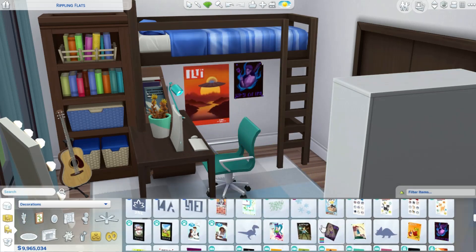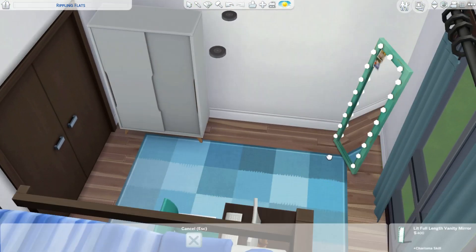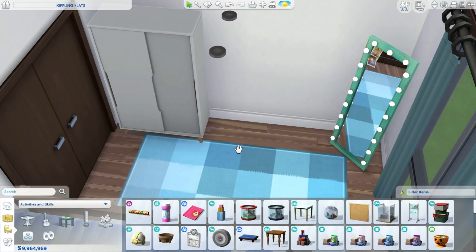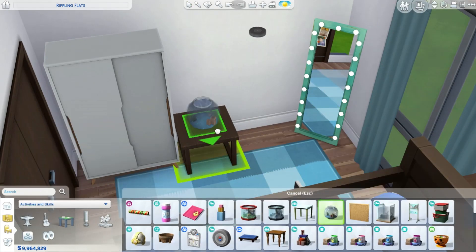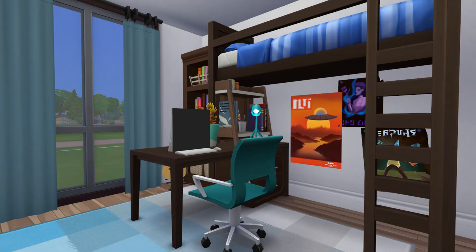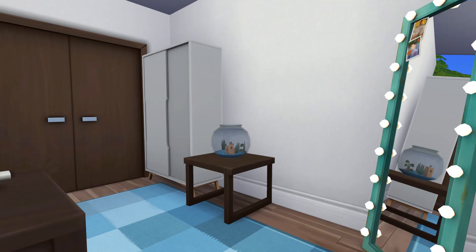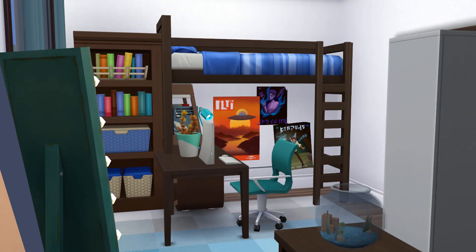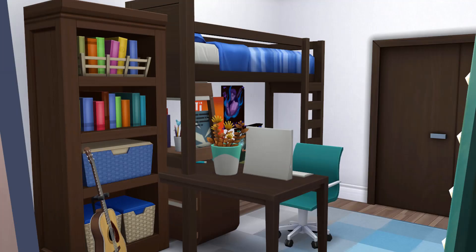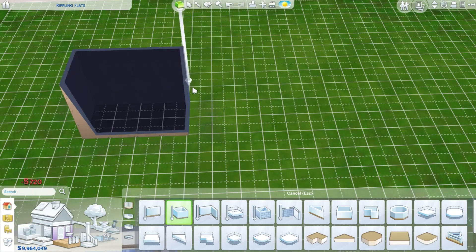I also placed some of the new posters and tried the new swatches — I really like them. That's another nice part of the update we got alongside the bunk and loft beds: new swatches for paintings and posters that were very much necessary and look super good. It's a neat, fresh room that works super well. Just be careful with wood swatches — it's pretty hard to match the woods in The Sims 4.